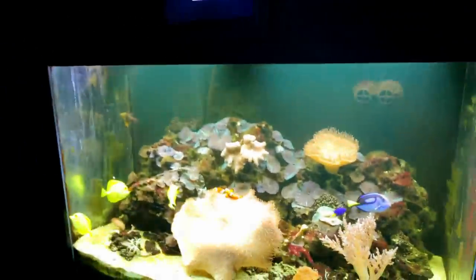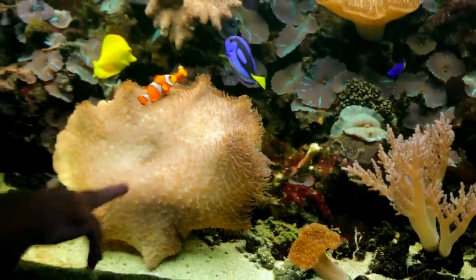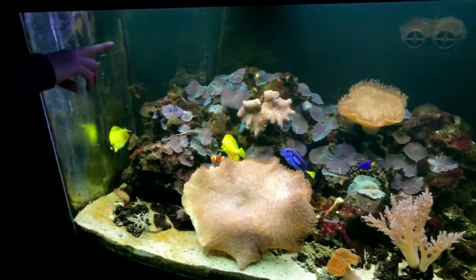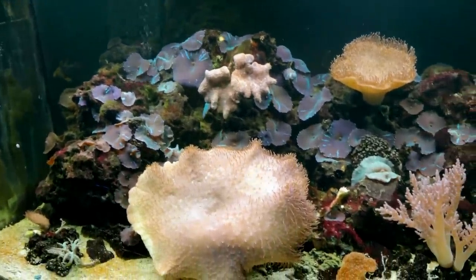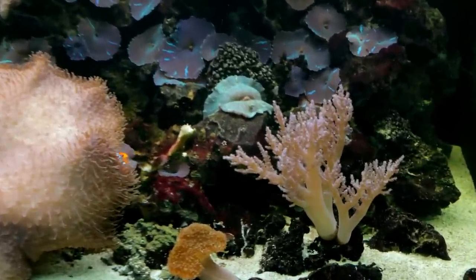They can only do soft corals here - can't do hard corals at all, it just doesn't work. Soft corals look great and some mushrooms with blue-green stripes look really nice. There's actually a lot more going on in this tank than you first think - there's a cleaner shrimp and a lemon peel angel in there. The cleaner shrimp is huge - that's Jack.